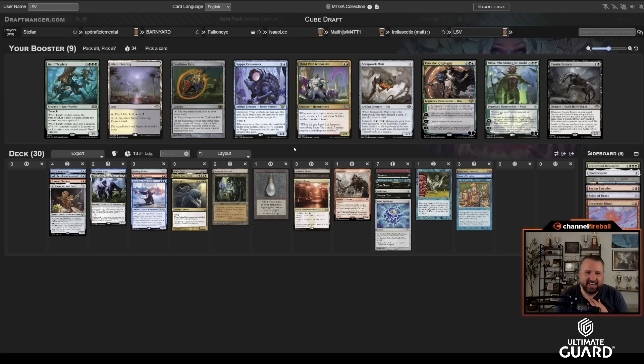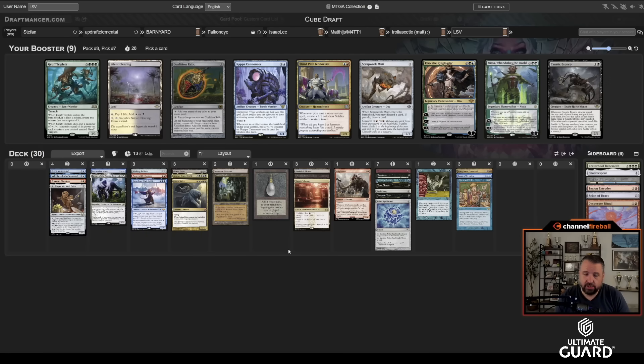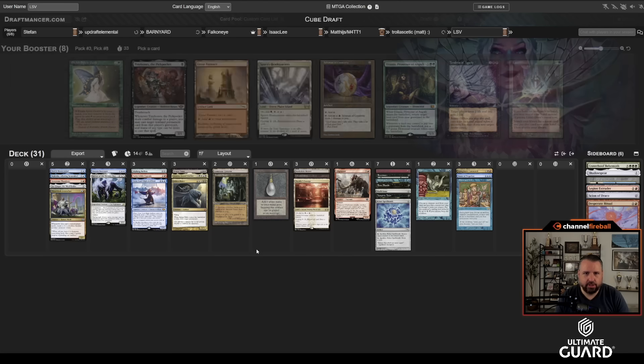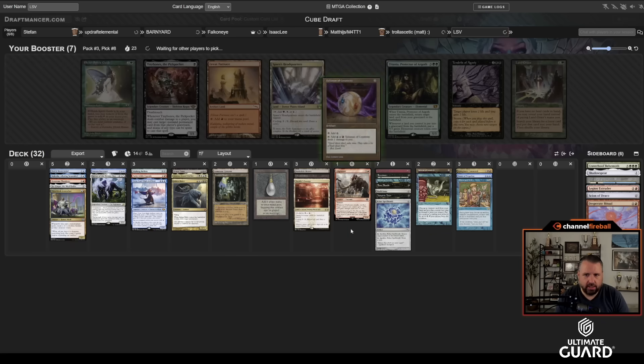There's Third Path and Kappa Cannoneer. Also Caustic Bronco or Gruff Triplets for Flash, but I kind of just want Third Path — it's really good with Urza and Skull Clamp. I don't think I should take Kappa Cannoneer; the Third Path just fits so nicely. Now there's Great Furnace, Tinybones — also something I could Skull Clamp — or Blue-Red Talisman. Blue-Red Talisman has got to be it.